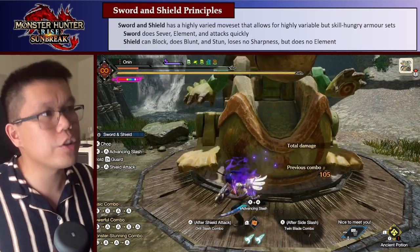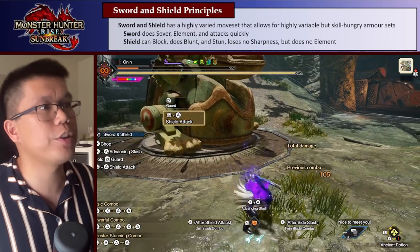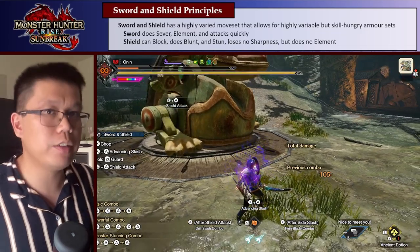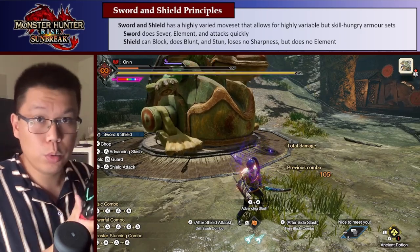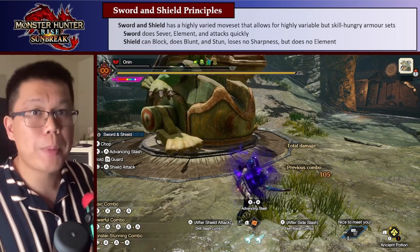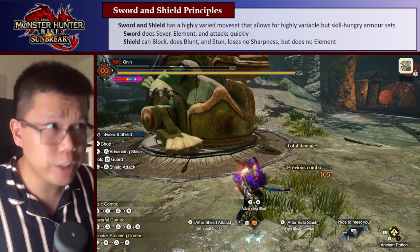But the Shield is different. With the Shield, like you would expect, you can block, but also you can attack enemies with the Shield. When you attack enemies with the Shield, you do blunt damage, which means you can stun the enemy if you hit their head, but also you lose no sharpness when you attack, and you deal no element damage. So it basically becomes a pure, full, raw, blunt weapon, which is pretty interesting.